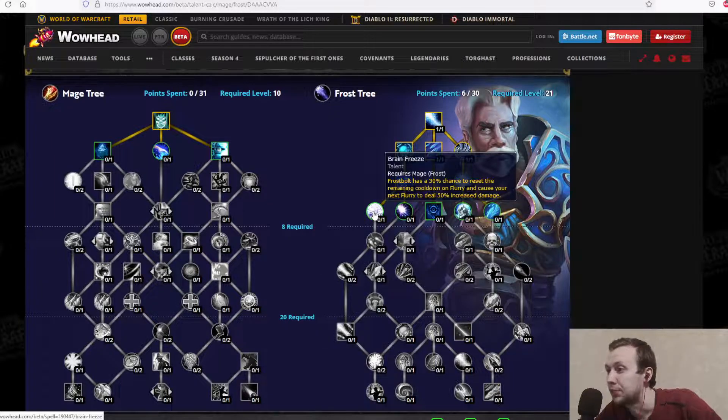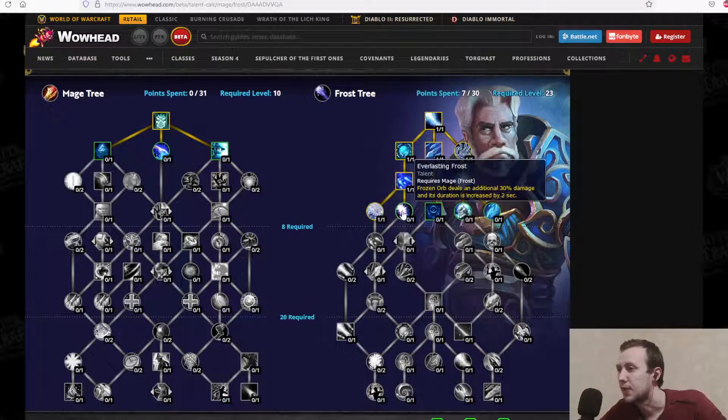Brain Freeze: Frostbolt has a 30% chance to reset the remaining cooldown on Flurry and cause your next Flurry to deal 50% increased damage. Everlasting Frost: Frozen Orb deals an additional 30% damage and its duration is increased by 2 seconds — so that's more AoE.